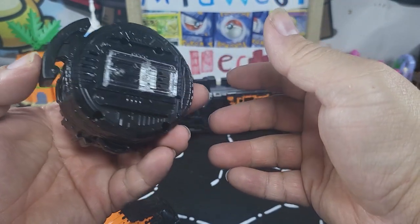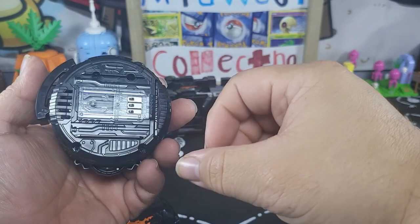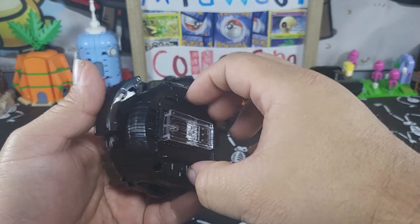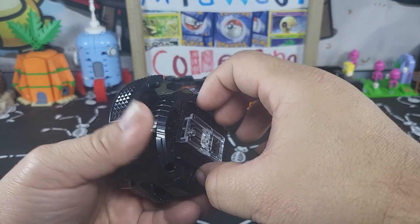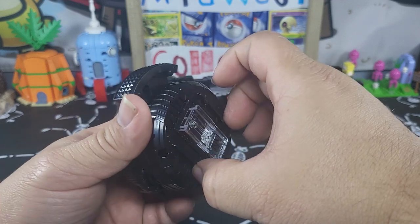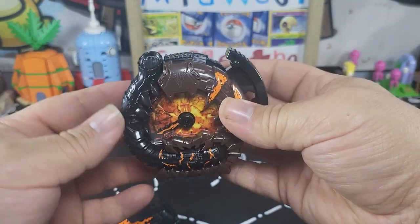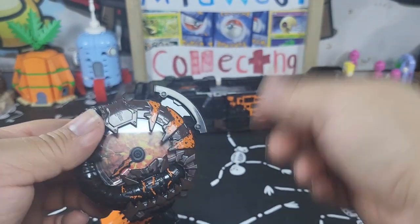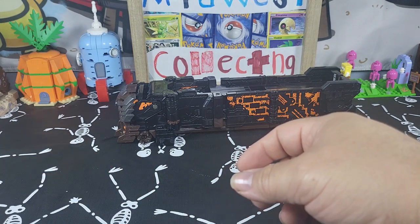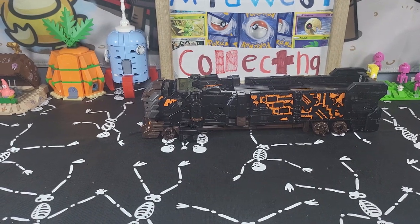I do like the changer — it is pretty sweet. It doesn't come with the arm clip; I believe you can get that separately from the normal Boom Boom Changer, or Tokyo Collectibles may still have the armband you can purchase. I'm pretty sure you can find an armband that fits this guy. This thing is pretty sweet looking. Let's get to the main guy himself, transform him, and put him together with the normal Bundario Robo.